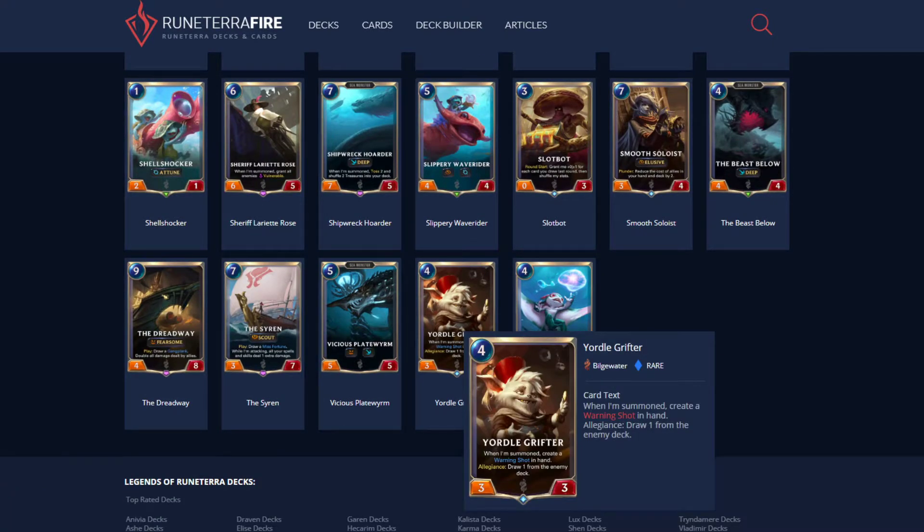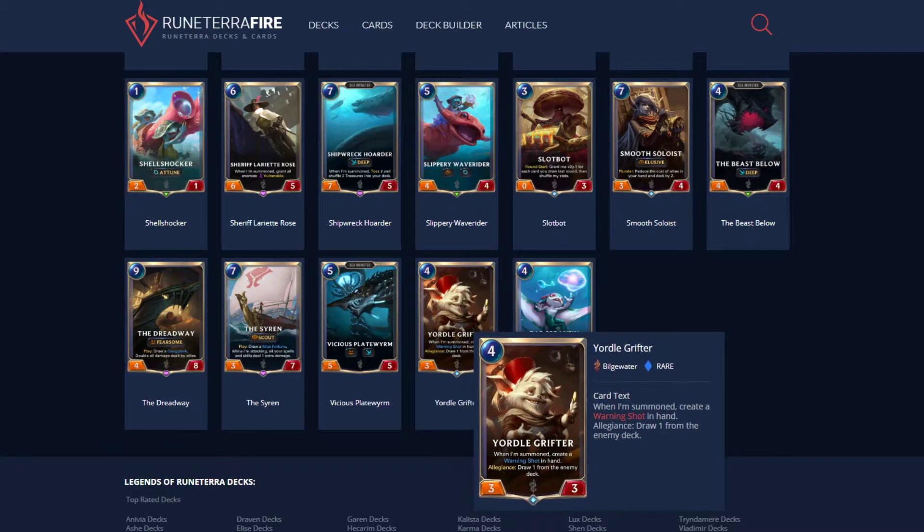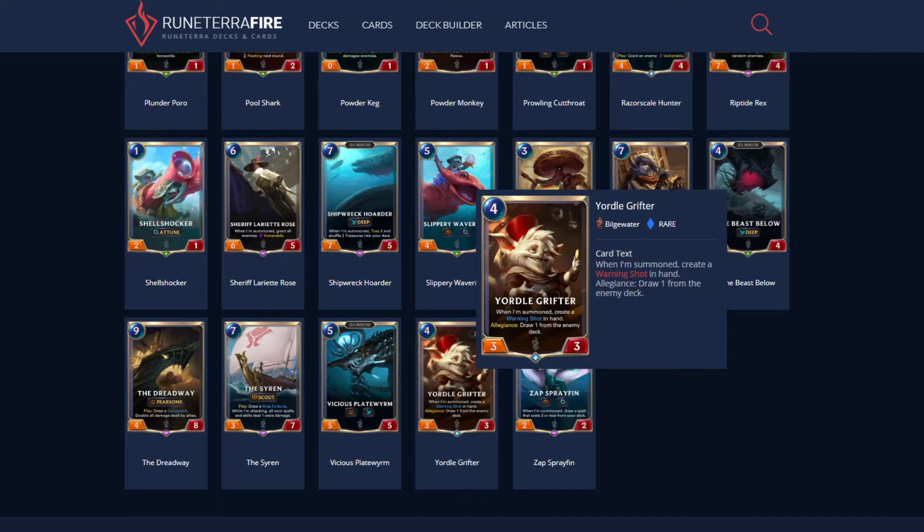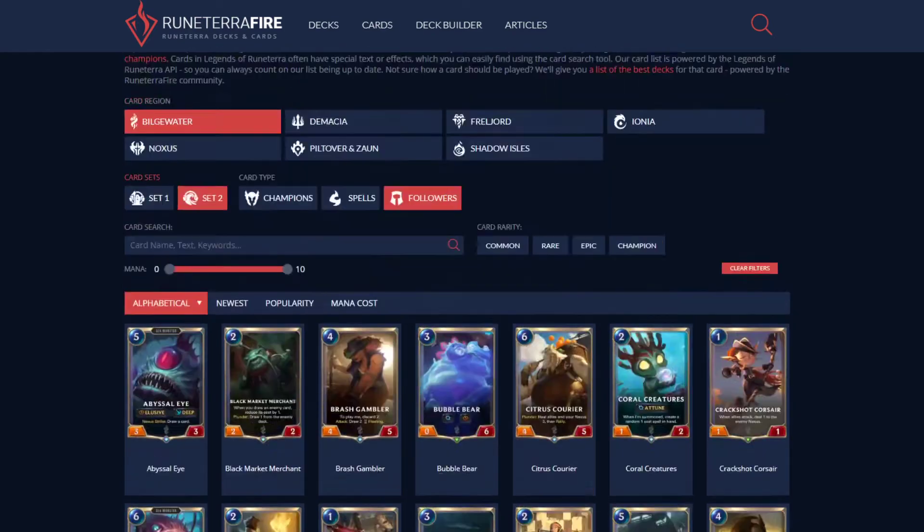You can run Yordle Grifter — it's the Allegiance card. When summoned, create a Warning Shot in hand, and with Allegiance, draw one from the enemy deck. The question is, do you want to run a mono Bilgewater pirate deck? I think Yordle Grifter works better in a draw deck, which we'll get to.